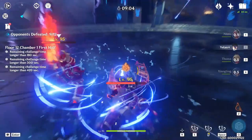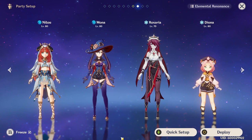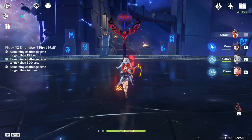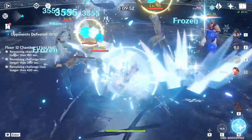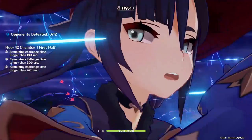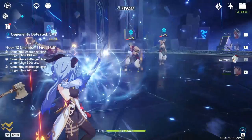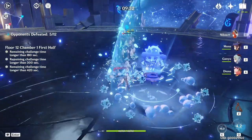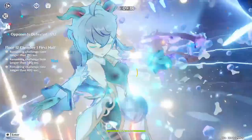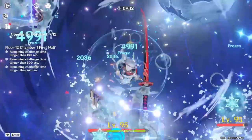Next up is likely the most interesting part of the video: the freeze compositions for Nilou. That's not because her freeze compositions are particularly good, broken, or interesting in the traditional sense — these freeze teams are fine. I landed on having Mona as one of your characters for the freeze team, just for the damage bonus she provides. You can swap her out for Kokomi and replace Diona with Ganyu. This is definitely the most flexible team composition — you can change a lot of characters, have Layla or Diona here for the Hydro resonance HP bonus, or Kazuha. I think you kind of want to land on double Hydro and double Cryo.